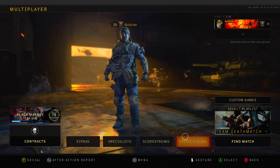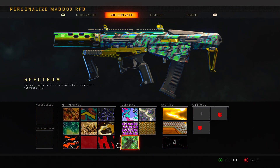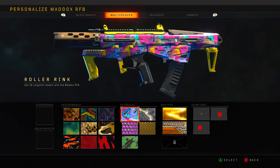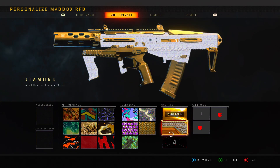If you don't know what diamond camo is, you have to do some challenges. In this game you earn 100 headshots, 10 long shots, just a bunch of different challenges with the guns, and that unlocks gold. To get diamond you need to unlock gold with every gun in one class, like all the ARs.